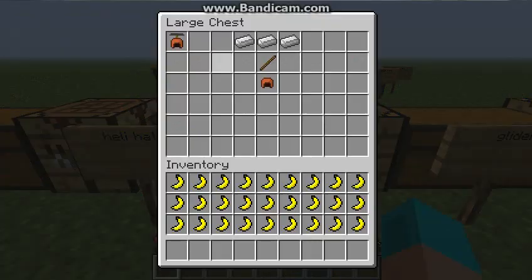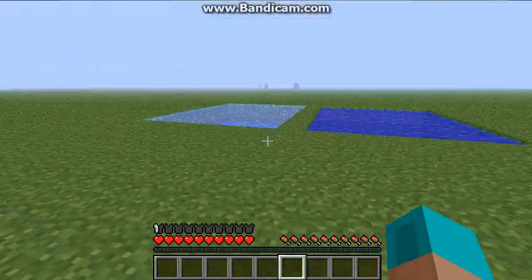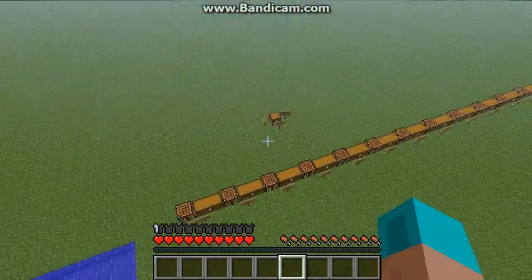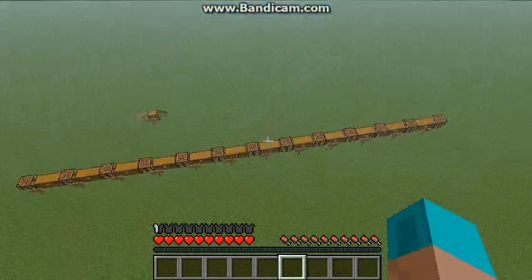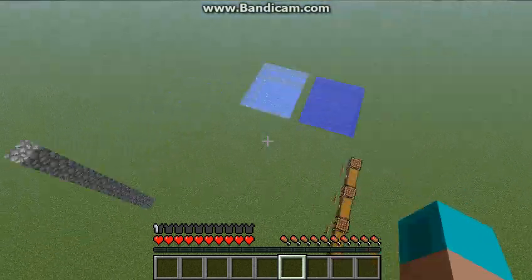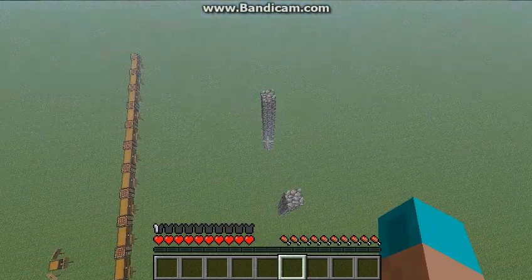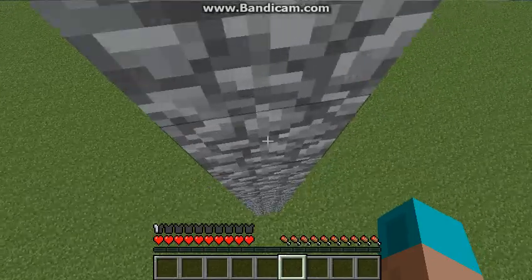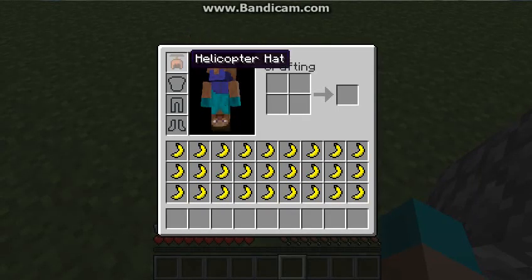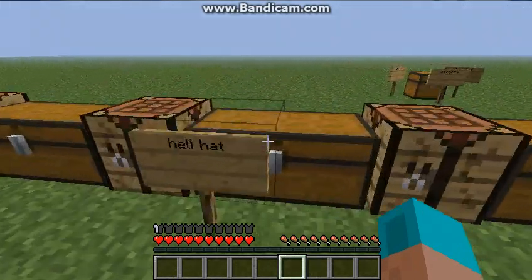Next we have the Helicopter Hat. The crafting recipe is three iron, a stick, and a leather cap. Once you put this on, you will be able to fly. It's pretty slow but it gets you where you need to be. You just hold down space to fly. This will also give you half a point of armor, and you can fly infinitely — it will not hurt you at all. If you get hurt, the helicopter hat will take damage, but it doesn't take any fuel or anything.